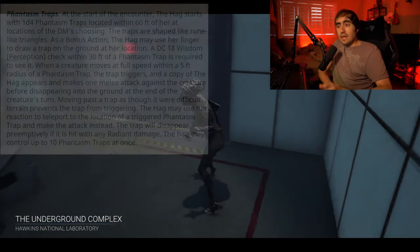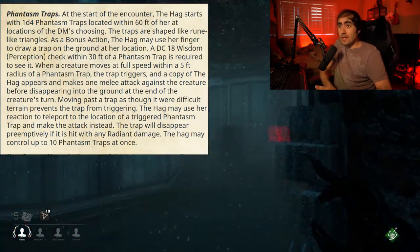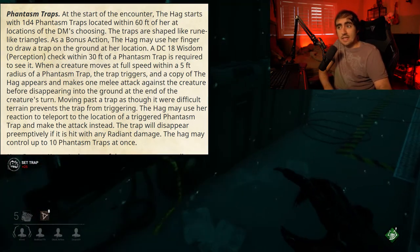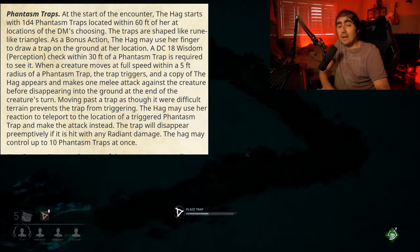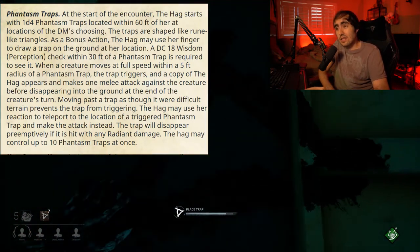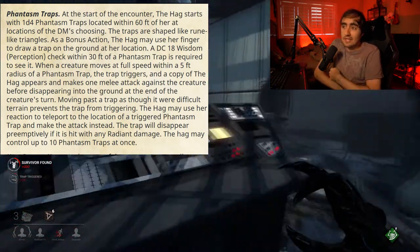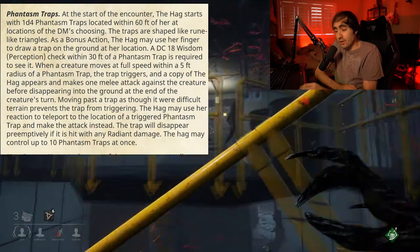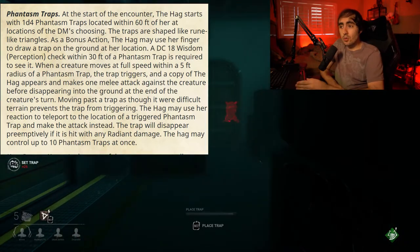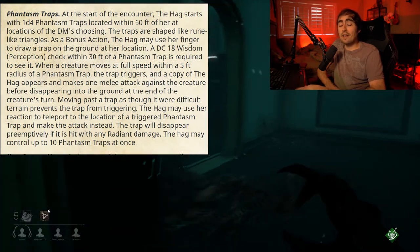The Hag's main ability is her phantasm traps. At the start of the encounter, the Hag starts with 1d4 phantasm traps located within 60 feet of her at locations of the DM's choosing. Traps are shaped like rune-like triangles, and as a bonus action, the Hag may use her finger to draw a trap on the ground at her location. A DC 18 perception check is required within 30 feet of the trap to see it. When a creature moves at full speed within a 5-foot radius of a phantasm trap, the trap triggers and a copy of the Hag appears, making a single melee attack before disappearing at the end of that creature's turn. Moving past a trap as difficult terrain — using double movement per square — will prevent the trap from triggering. However, the Hag may use her reaction to teleport to the location of any triggered trap and make the attack instead. The trap disappears preemptively if hit with any radiant damage.